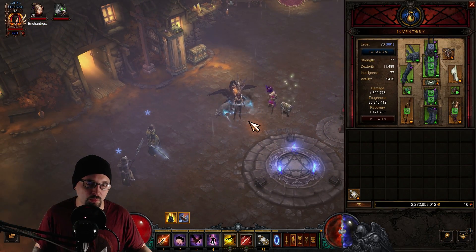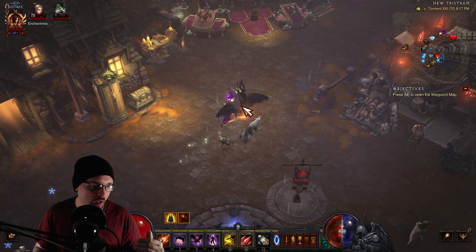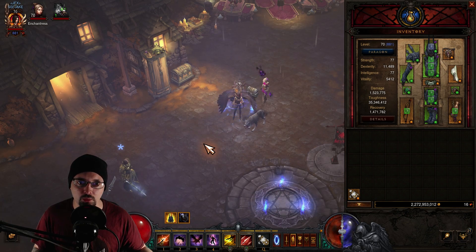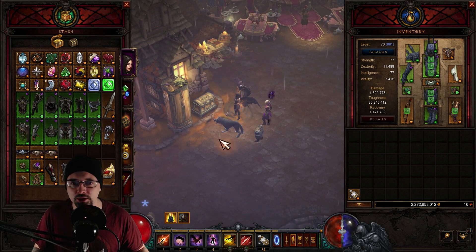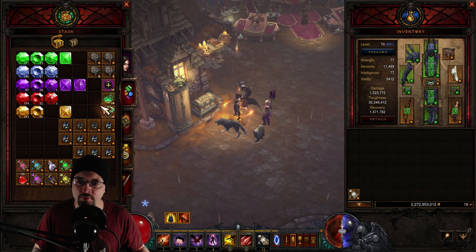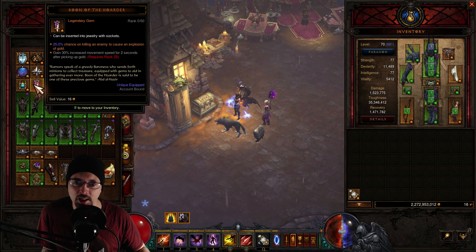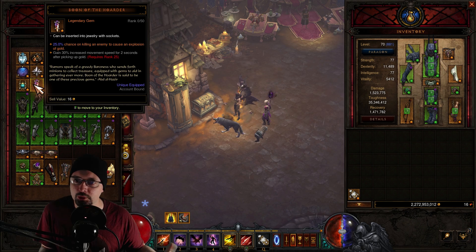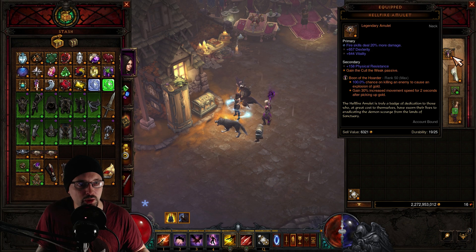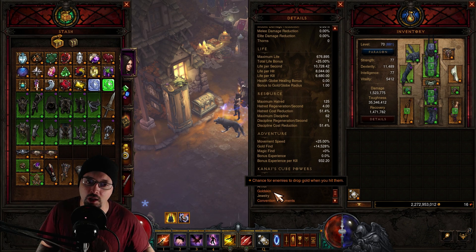For gold farming, we're going to be empowering every single greater Rift that we run with this strategy. What you need to do is run a Vault. In order to run a Vault, you just need to grab a Puzzle Ring, put it in the cube, and open a Vault. If it's the first time you're doing a Vault, when you kill Greed, you're going to get a Boon of the Hoarder gem. As you level this up, it'll increase your movement speed and cause explosions of gold. I've got a level 51 in my neck piece.